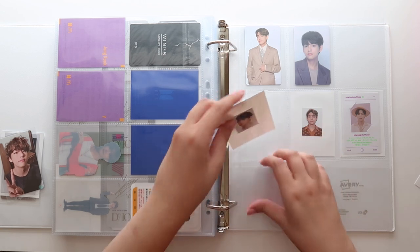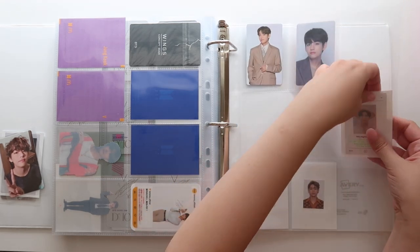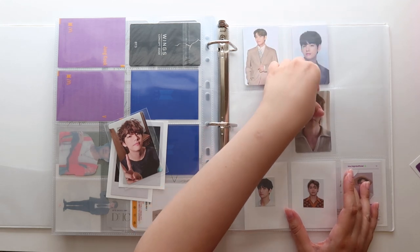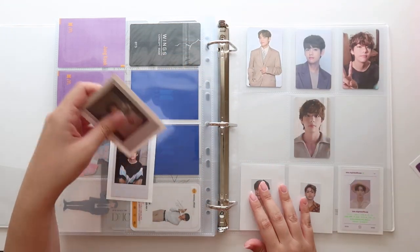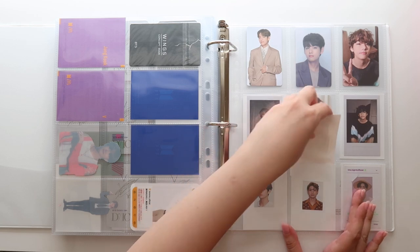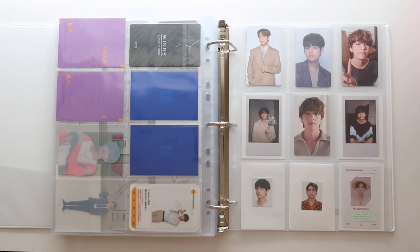Let's see what we need to do for Tae here. I'm kind of thinking about maybe putting the Season's Greetings IDs down here — I'm still not fully convinced I want to keep the Season's Greetings IDs like this, I was just sort of testing it out. I think I want to put this double-sided one there, and then the random one up here, and then his Polaroids here in the middle. And then I have his sticker, so I'm just going to put it here. We just sort of have this colorful middle column. That is all I have done for Taehyung's binder.